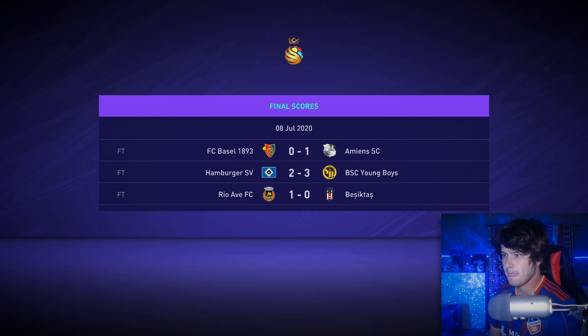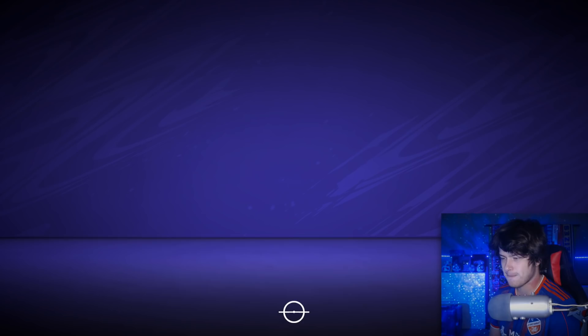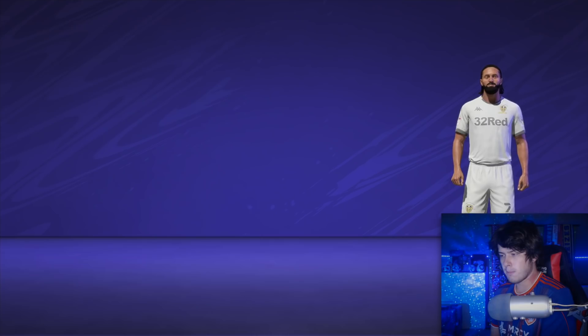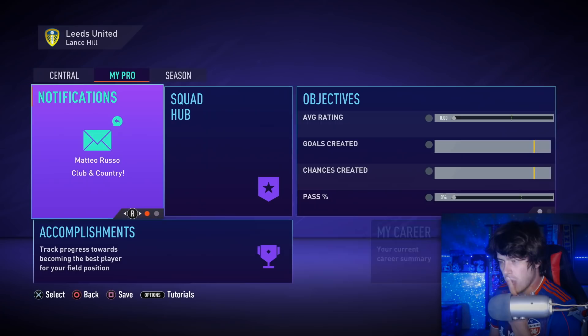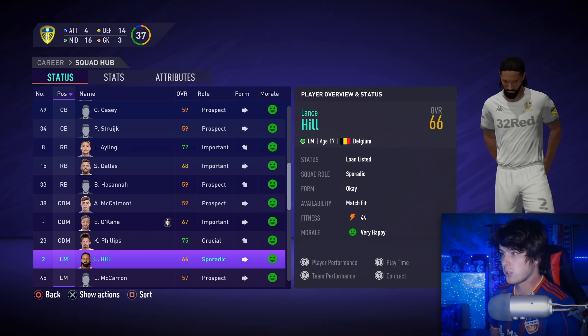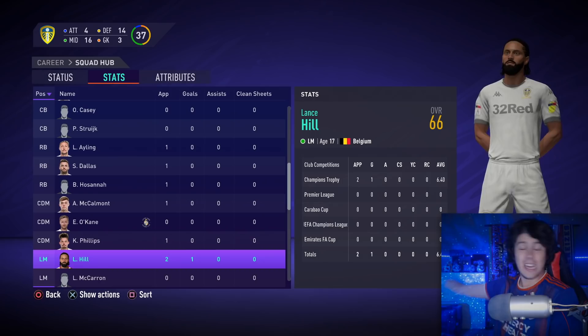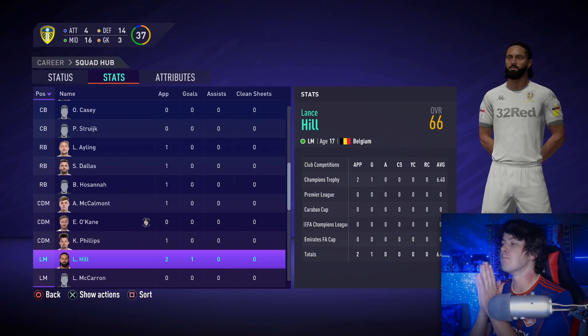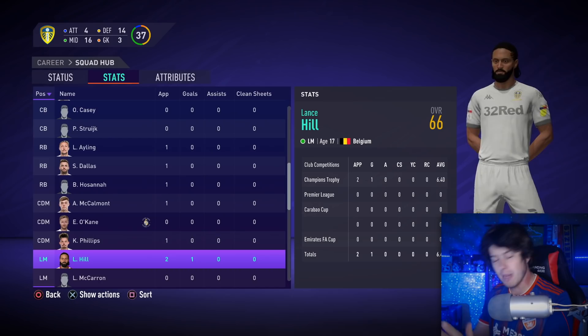This could be game-changing if it's true. Come on — please be the right Hill. It's saying we've scored — yo, that's a dub! Finally! If this is real, this is something super cool I've always wanted and always requested: if you sim a game, your player now actually plays in the game. That is awesome. Not much has changed overall, but this one is big — this one is actually legitimately big.